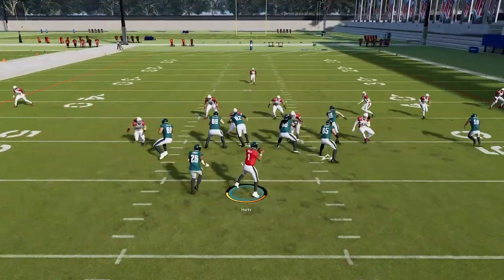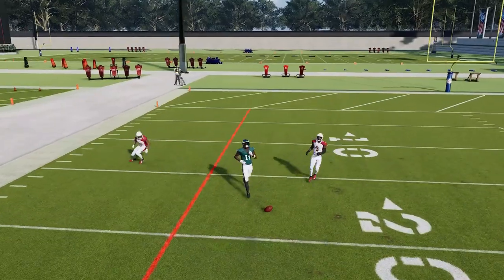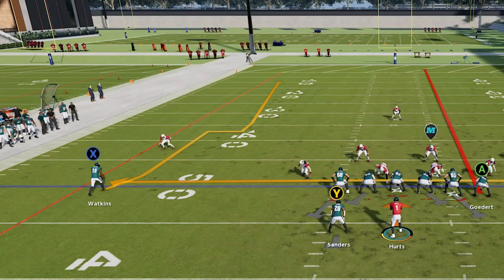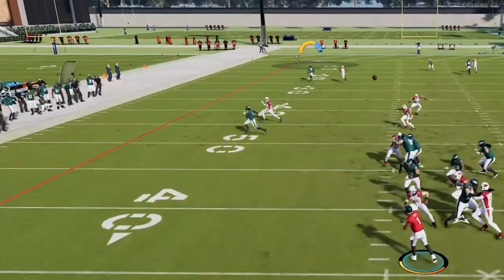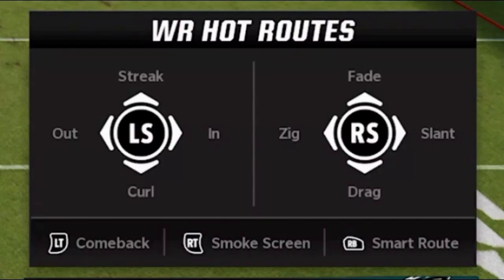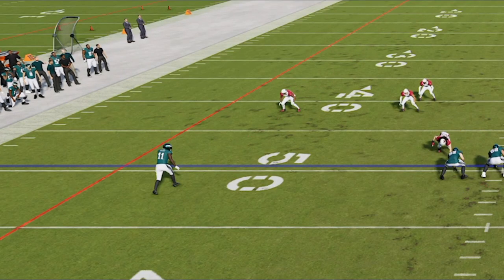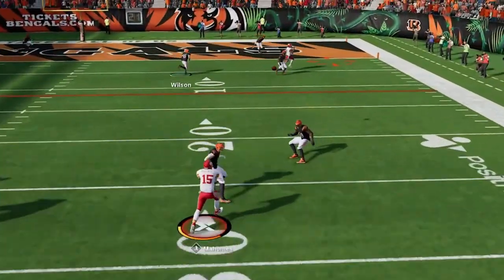This next tip is one of the most asked questions about offense: how to smart route. Smart routing makes your receiver run his route past the line of scrimmage when you're trying to convert a first down, and it has a lot of uses setting up one-play touchdowns, especially against cover two man and zone. To smart route any receiver, hit the triangle button to bring up the hot route menu, select the receiver, then hit the right bumper on Xbox or R1 on PlayStation.